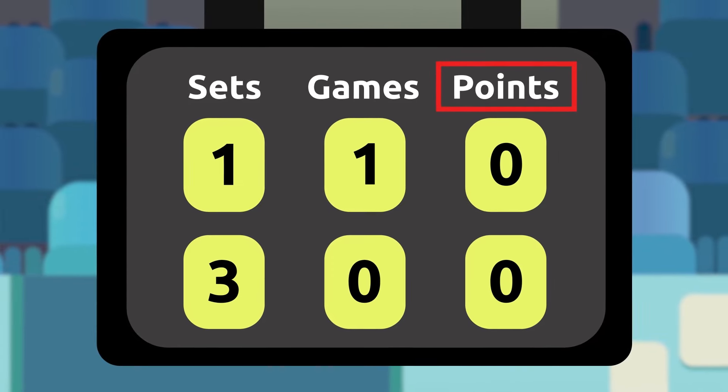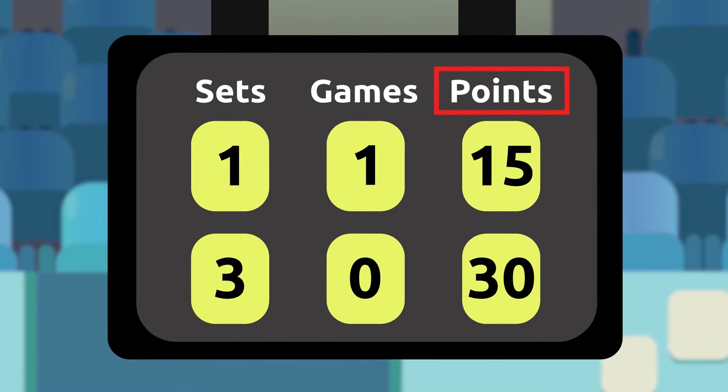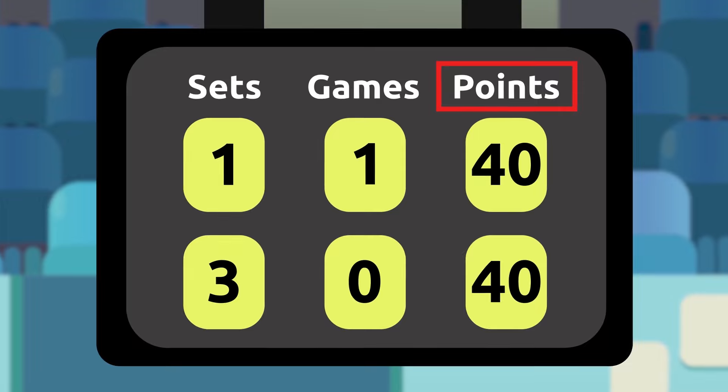But don't forget that to win, you need a two-point advantage. If the score is tied at forty-forty, which is called a deuce, the first player to win a point will have the advantage.